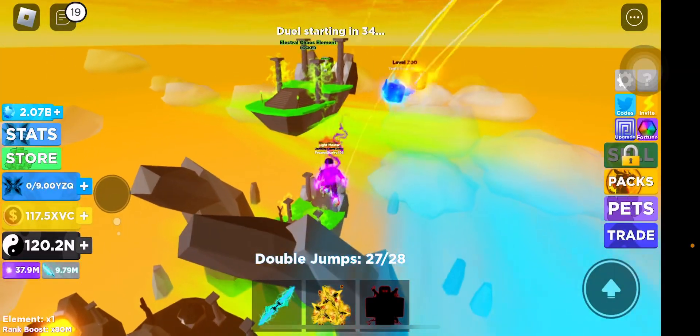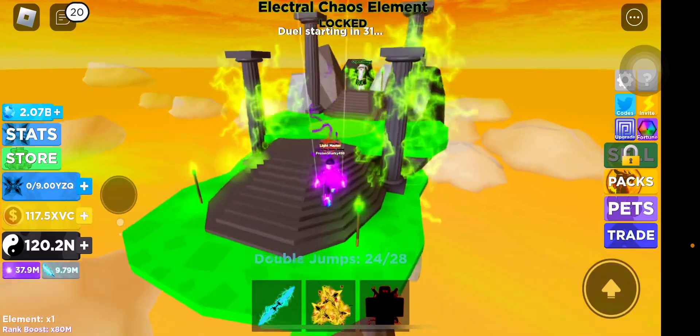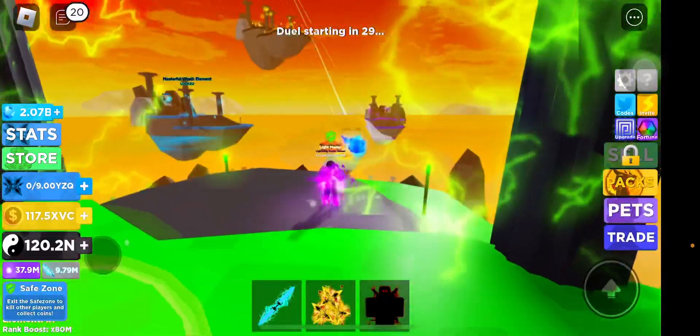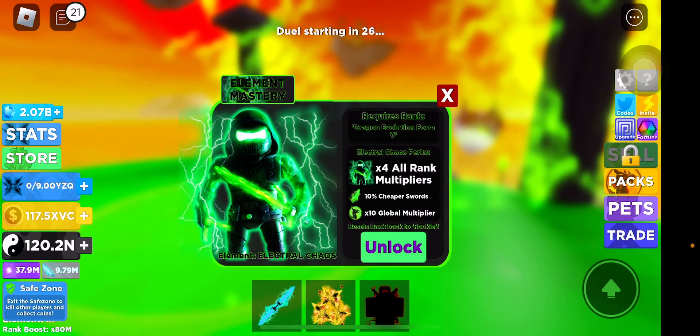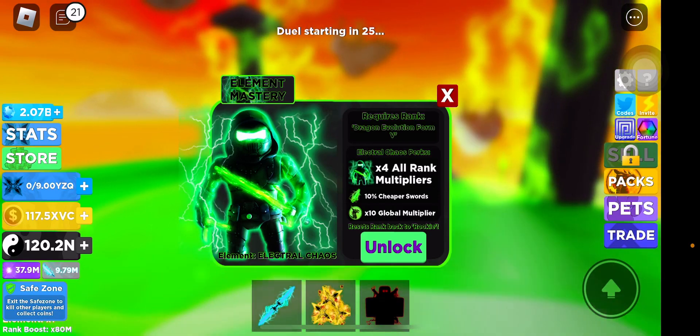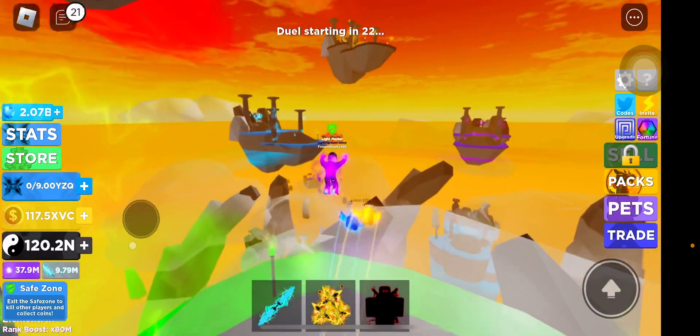Over on this side, we have the electro chaos elements. All of these look awesome, like I said. Here it gives times 4 all rank multipliers, times 10 cheaper swords, and times 10 global multiplier.